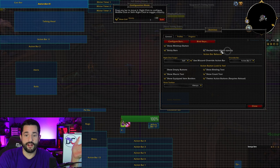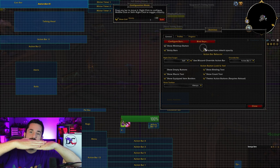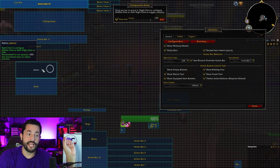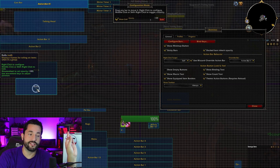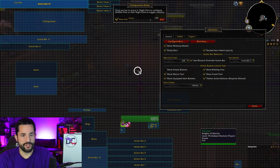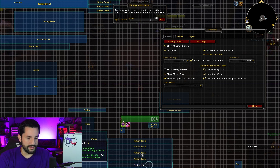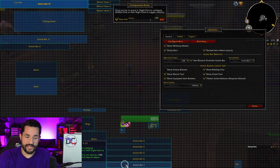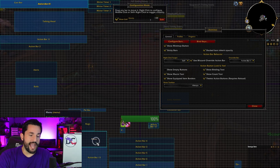'Docked bars inherit opacity' means anything attached and linked together will inherit settings from the main bar. So if I have one main bar, I can just click others into it and they follow. Looking at my bars here, I can see which is the main one and which are connected. If I move one away from the main bar, it detaches and becomes independent.